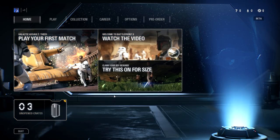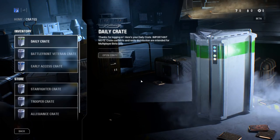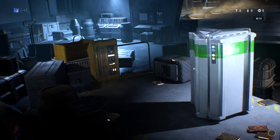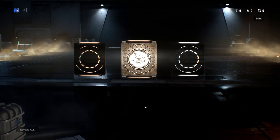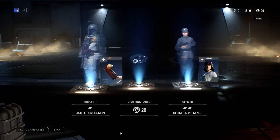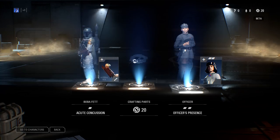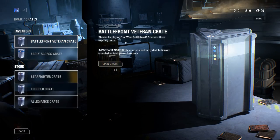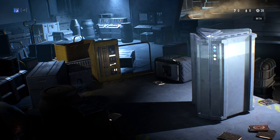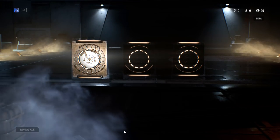Anyway, we already have some unopened crates and a Ray reward, so let's click the Ray reward and see what this is all about. The daily crate - let's open it up and see what we got before we jump in. They can micro-transact everything. We got Boba's acute concussion, crafting parts, and officer's presence - various cards, those are cool. We also have the veteran crate, thanks for playing Star Wars Battlefront - contains three mystery apps, could be anything.